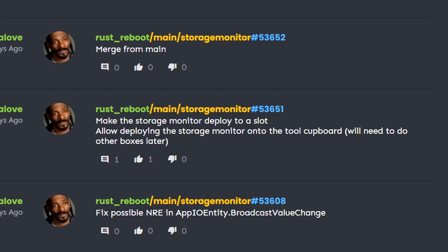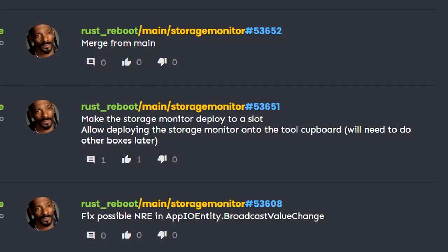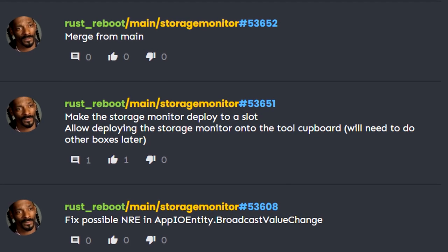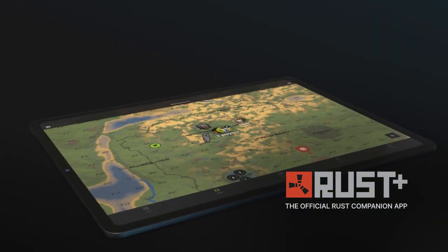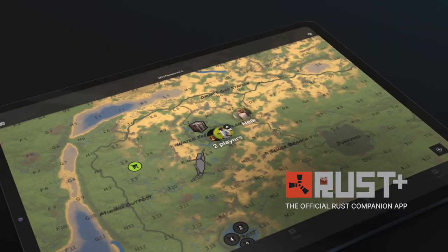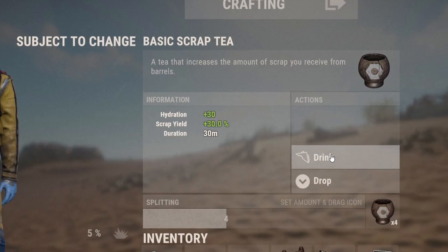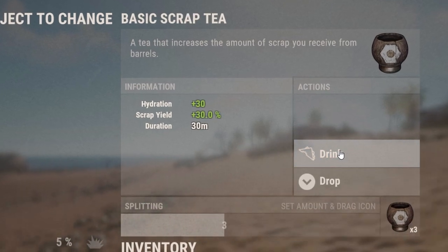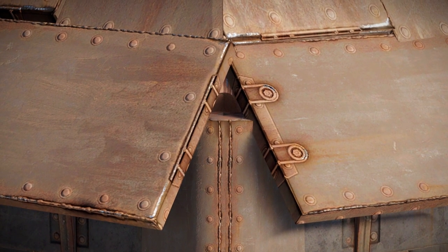The storage monitor I spoke of recently seems like it'll be an item deployed inside containers, taking up a slot. At the moment it's planned to work for tool cupboards, but will also be used on other storage devices. It looks like it'll be a Rust+ integrated item for monitoring your storage — more details on this when I get them.